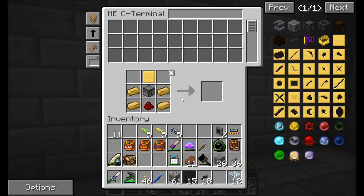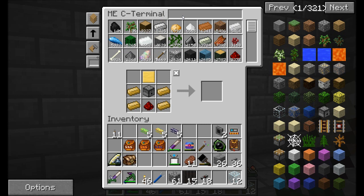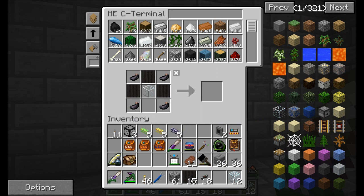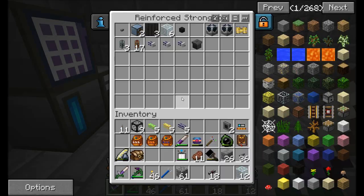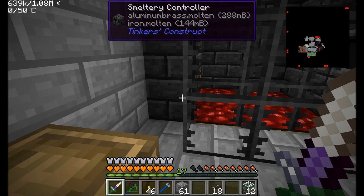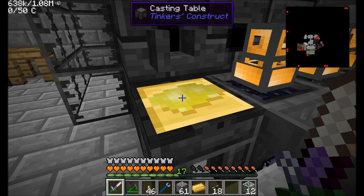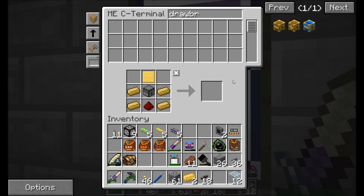Let's go over here and get some dark glass. That might be enough for what I want to do — I thought I had some in there somewhere. It's probably back at the overworld base. Let's make sure that molten aluminum brass is on the bottom here so I can get my last two drawbridges. I'm going to have to work on getting more aluminum brass. It might be cool to set up a whole automation system for all the different types of ingots — that would be kind of neat.